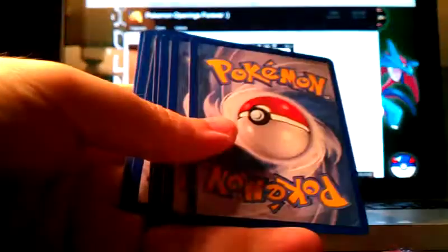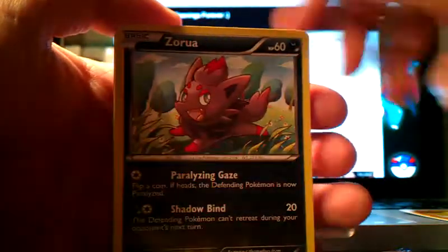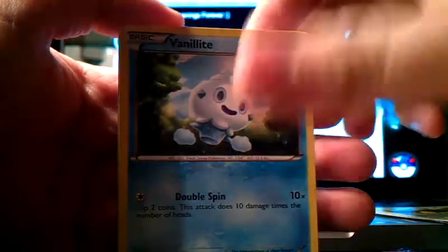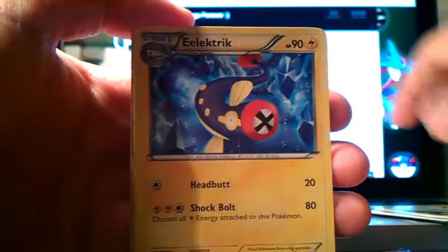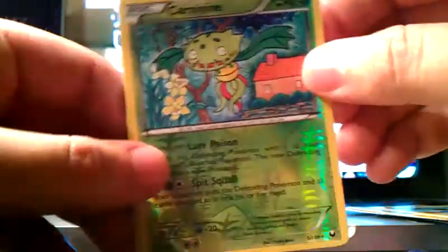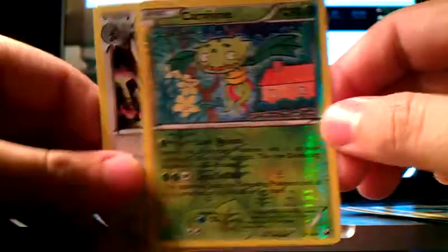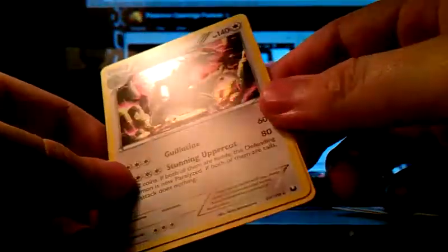I got some packs — I honestly don't really remember what I pulled, so let's find out together. From the first pack: Torchic, Zorua, Klinklang, Eevee, Vanillite, Twist Mountain supporter, Electric, Chatot with awesome artwork, Carnivine as a rare reverse, and a Haxorus holo which I didn't have — so that's amazing. The holos look a lot better in this set than any other Black and White set.